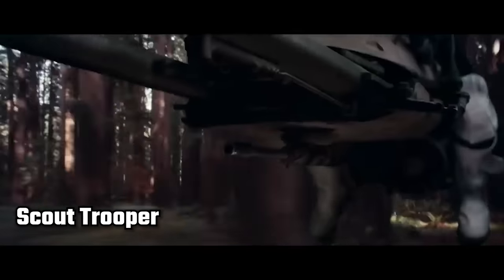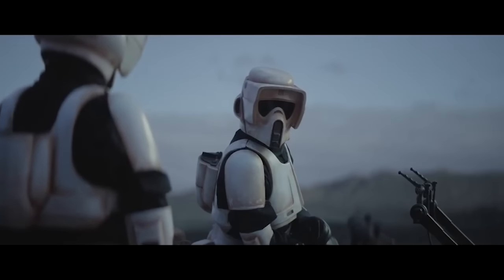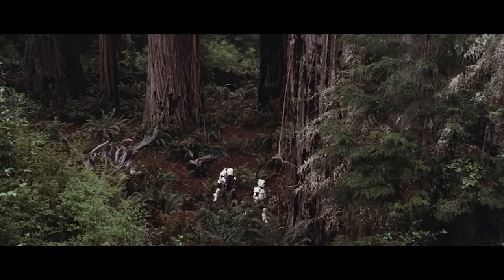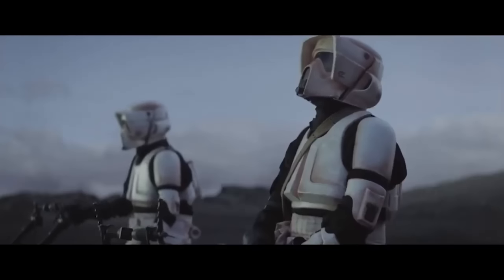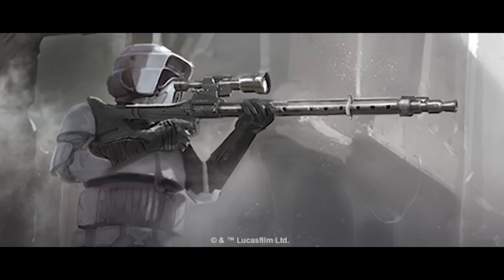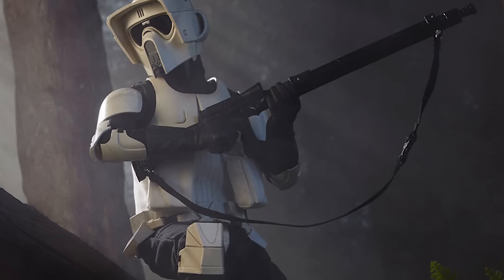The Scout Trooper, also known as Biker Scouts, were mostly involved in reconnaissance missions, and were often stationed at Imperial facilities and various points of interest that required their surroundings to be scouted. They first appeared in Star Wars Episode VI: Return of the Jedi, and their helmets have enhanced visors and long-range communications to help reconnaissance in the area. They used a variety of different weapons, most commonly the EC-17 Holdout Blaster or Scout Pistol, and also a variety of sniper rifles including the DLT-19X, the Pulse Cannon, the E-11S, and others. Although their aim was never much good, as far as I've heard.